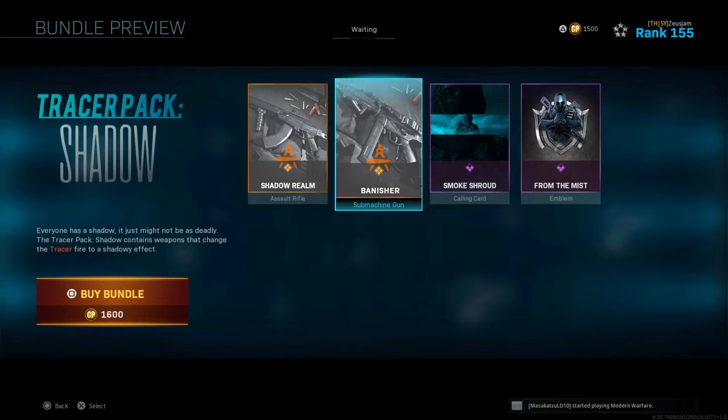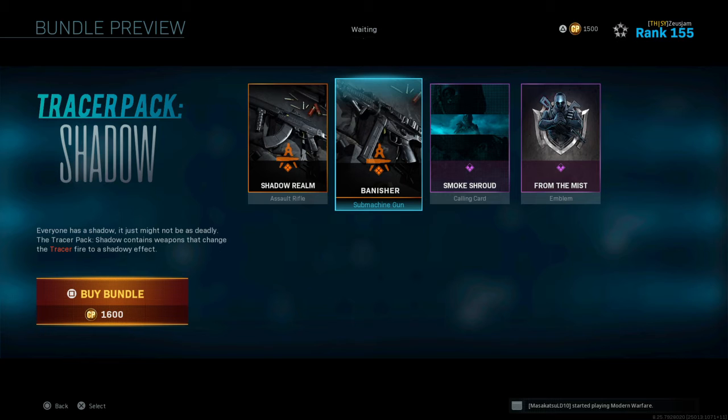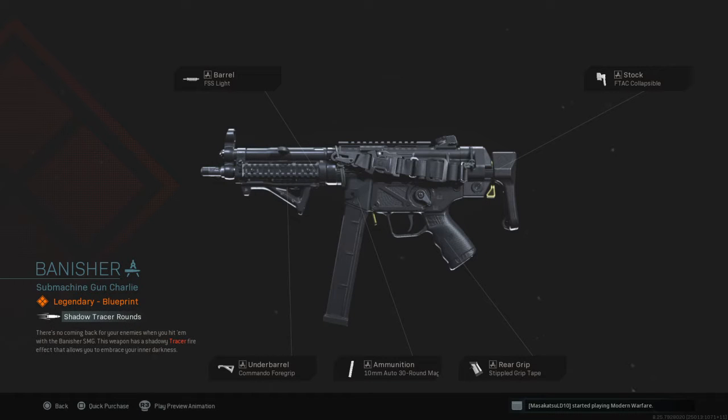Now where my problem lies and why they should have brought this price down from 1600 to like 1000 or 1200 COD Points — it's because of this: instead of giving me the ISO, they gave me an MP5. Now yeah, the MP5 is one of the most used SMGs in the game, but with a new gun like the ISO, they probably should have brought something out for this one. I would have gotten the pack if it had the ISO and the CR-56, but instead I got an MP5.